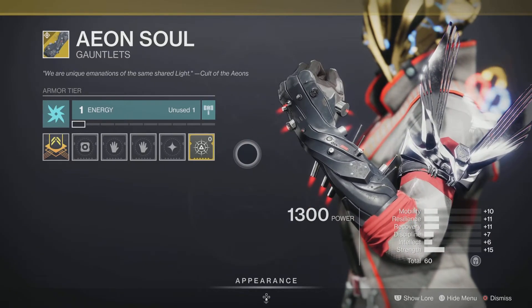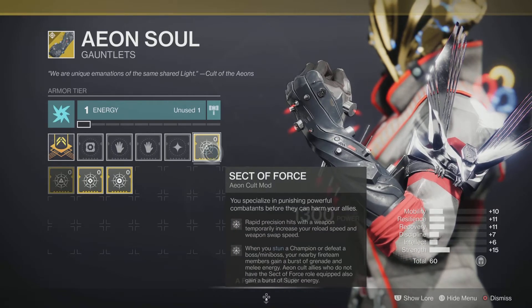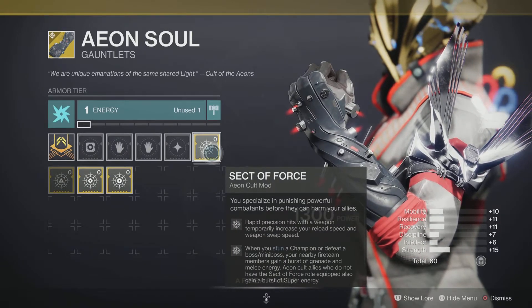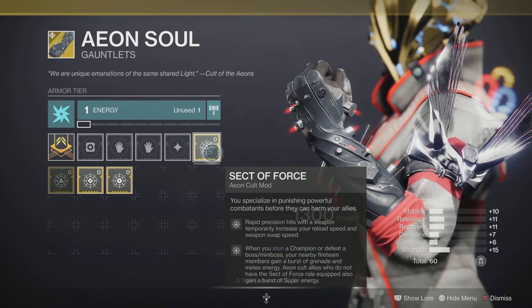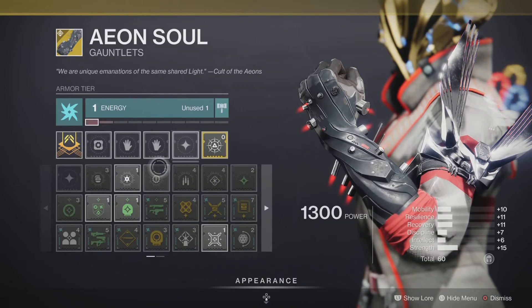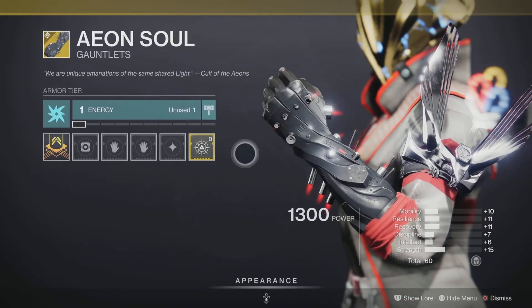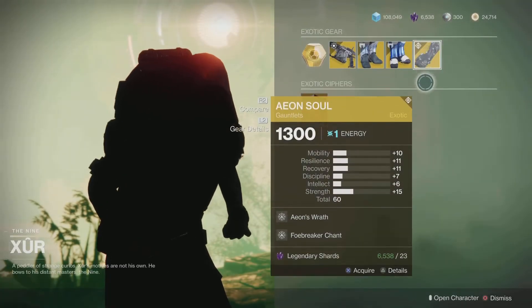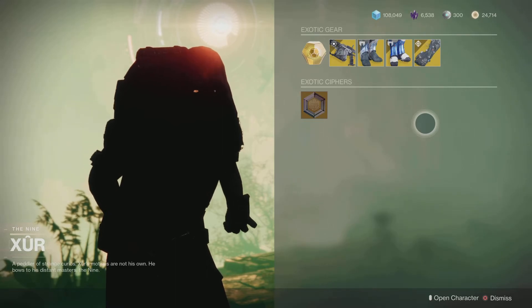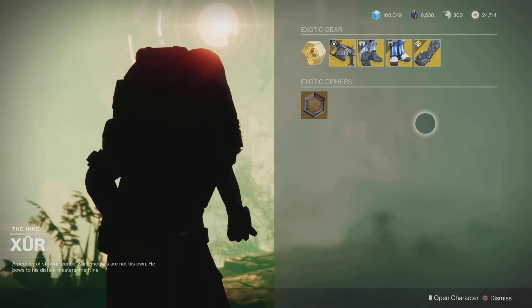Last but not least, the Aeon Soul gauntlets. Now these used to be the worst exotics, but they've been buffed and you can slap some mods on these bad boys — they're actually pretty good now. These are ones you can get in the story mode, so you should already have this in your collection. But if you don't, pick this up and get yourself that lovely exotic engram and see what you get.